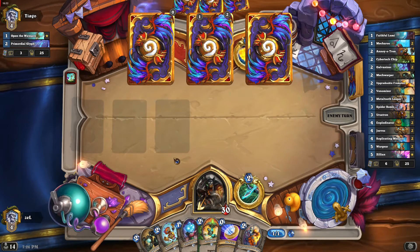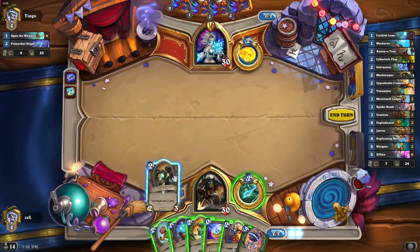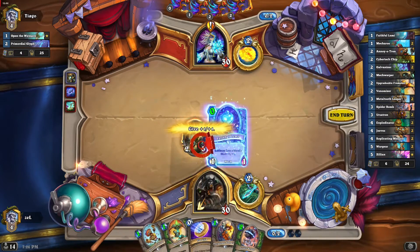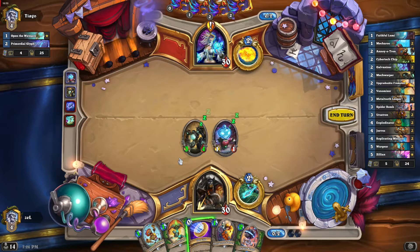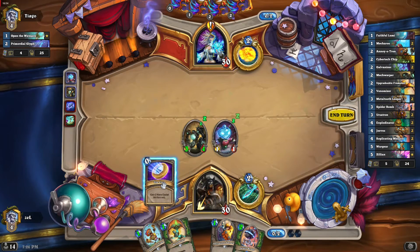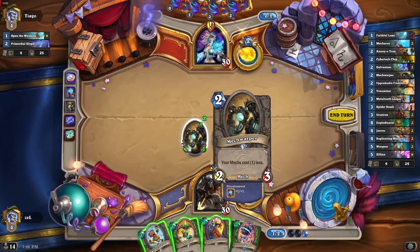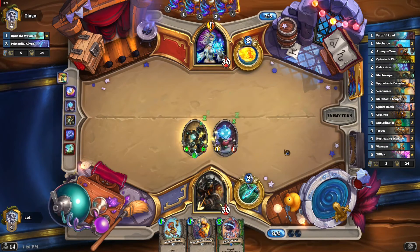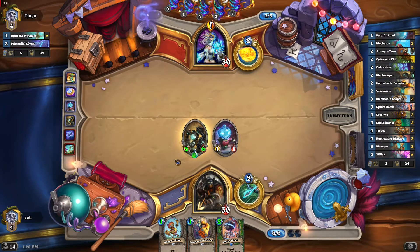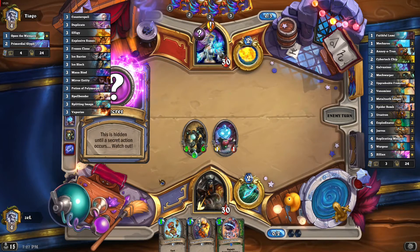Here comes Primordial Glyph. Spider Bomb as well. Let's go with the Mech Warper immediately and buff our Mech Warper with Venomizer so it's out of Frostbolt's reach. We have one more card to play — Venomizer on the Mech Warper boosts its health so it's really hard to kill now. With three mana you can't kill something with six health, so the discount will stay.